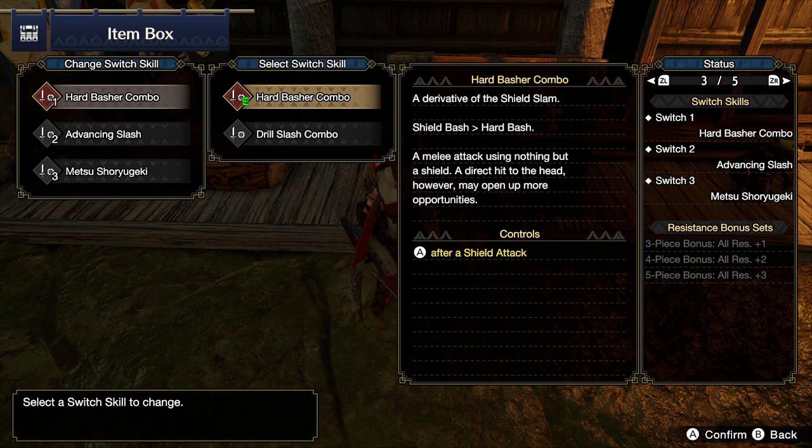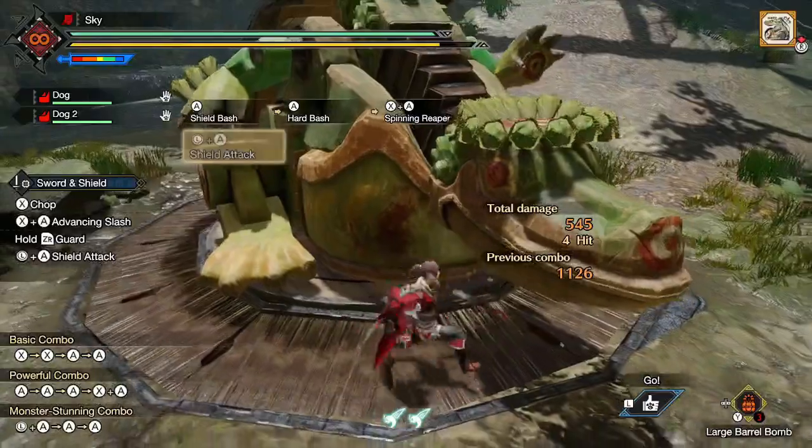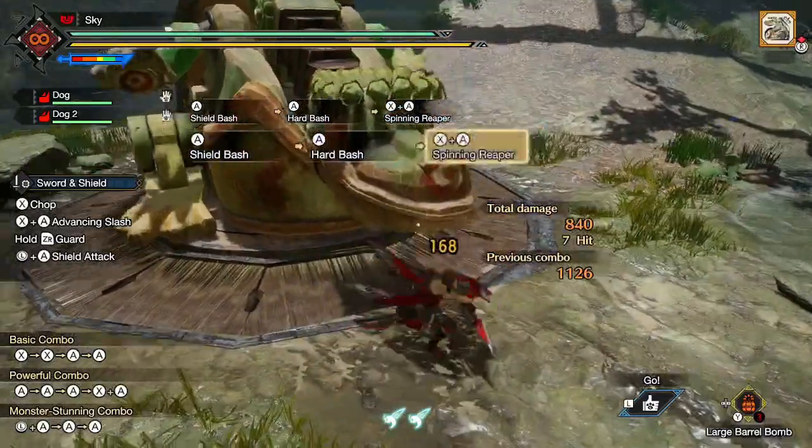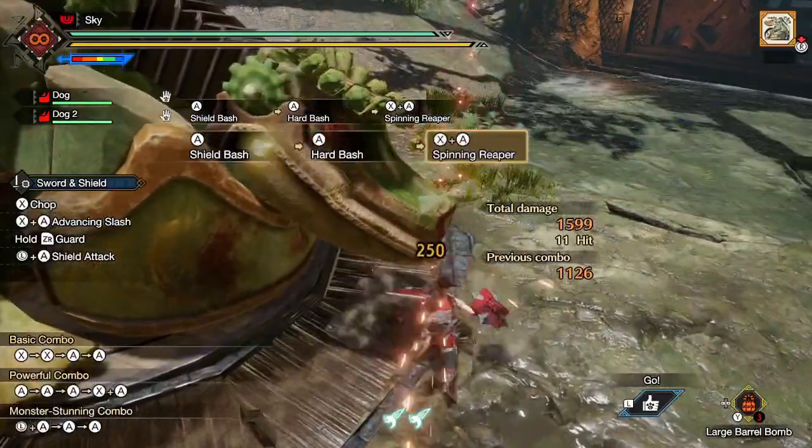For the first slot, we can choose either the Hard Basher combo or the Drill Slash combo. Hard Basher is the default skill and it's really good. It's three hits with the shield followed by Spin Ring Reaper, meaning that this combo only costs 1 sharpness. The shield hits also deal a decent amount of stun damage, which makes this great for KOing the monster.